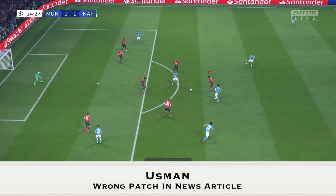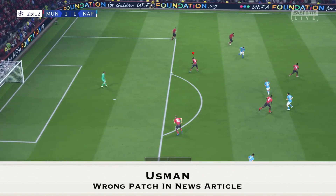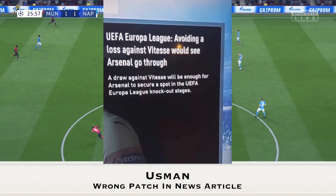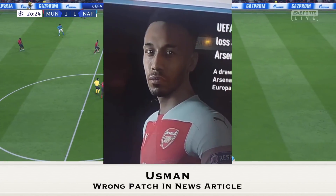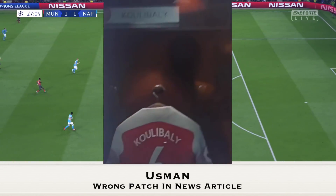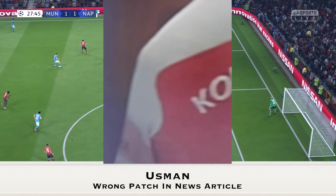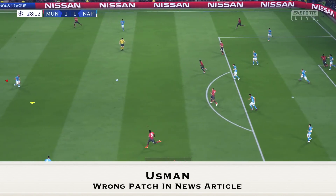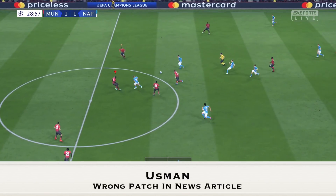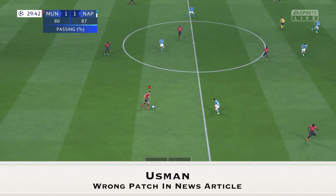This one comes in from Usman. He noticed something with the news feed — a Europa League preview article has Koulibaly's shirt showing a Premier League patch on it. On Aubameyang's jersey it's got the UEFA respect badge, which is correct. But on Koulibaly's jersey it's got the Premier League patch and sponsor. The jerseys should have the Europa League patch, not the Premier League one. The news articles have a lot of bugs this year.